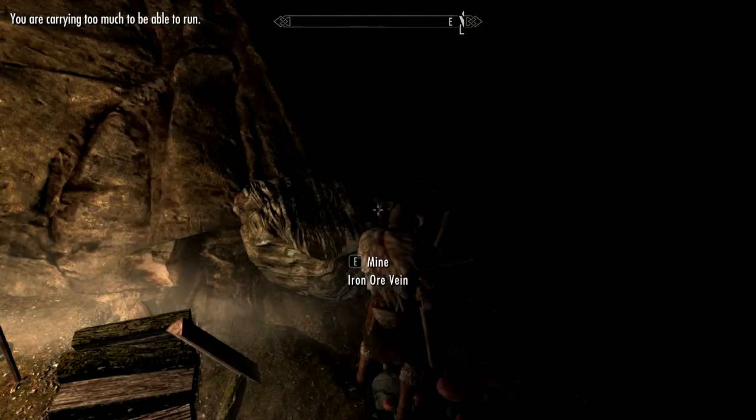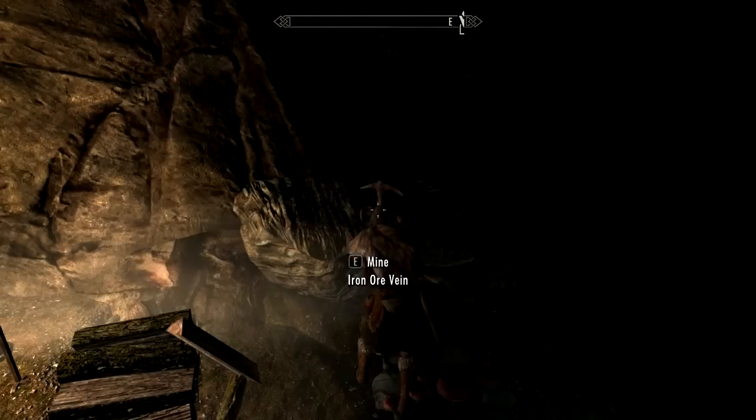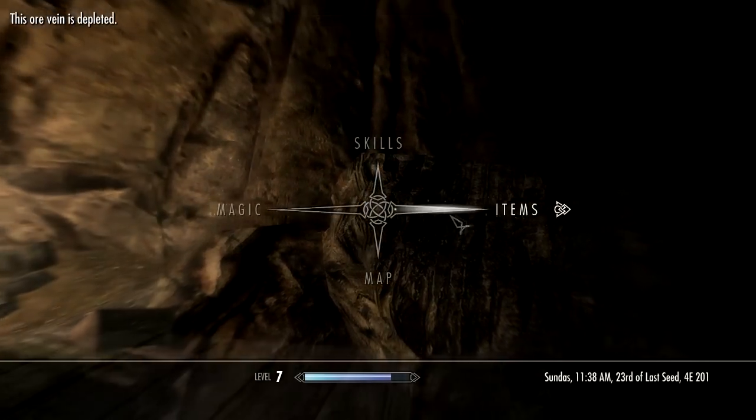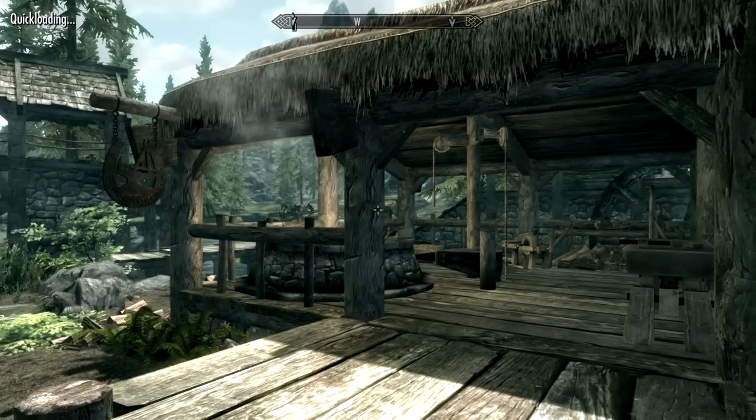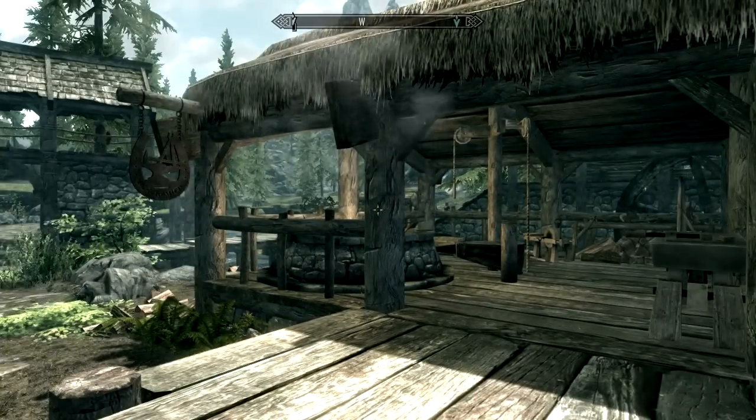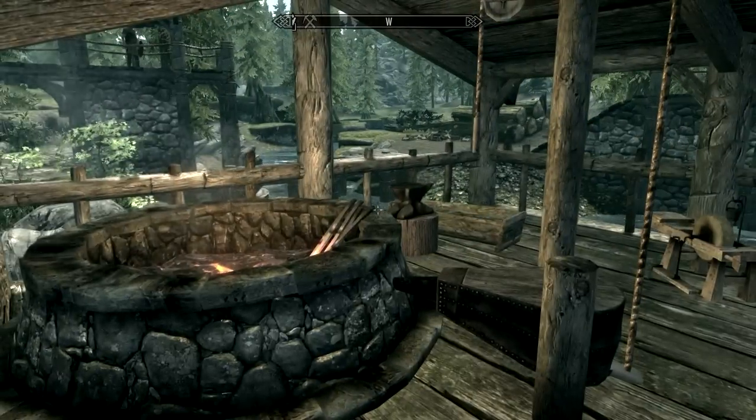I don't know how much it's going to take. Unfortunately we've just run out of space — the ore vein is depleted, so that's it. Alright, we're back with the power and magic of video editing. Here we are back in Riverwood with Alvor's blacksmith workshop over here. So we obviously dug up the iron ore.